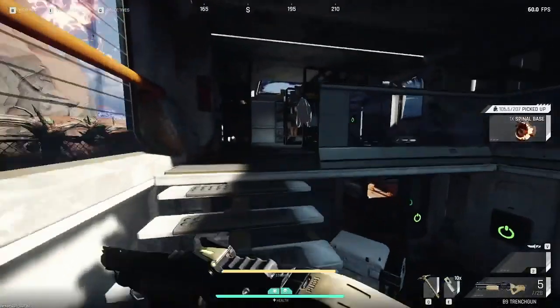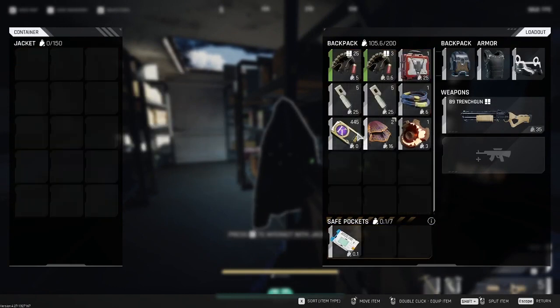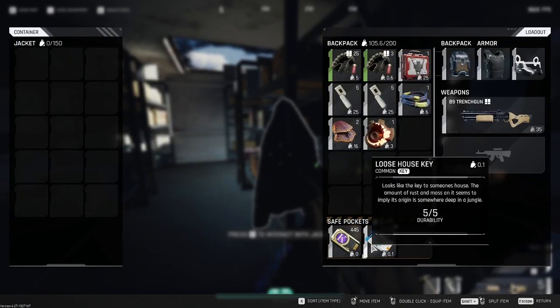Lastly, before we get into the tasks, the way you find keys in this game is mostly through jackets. I've heard of finding them other ways, but I've only ever found them inside of jackets.